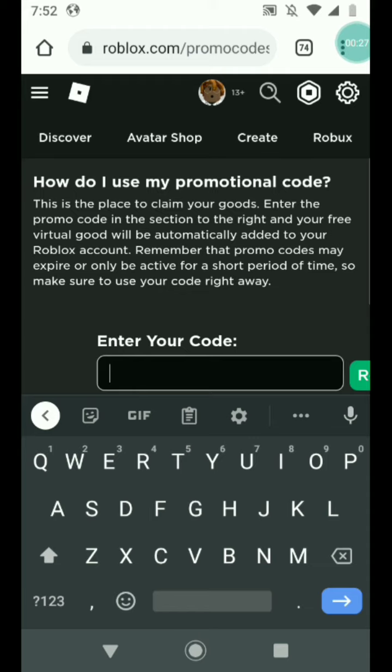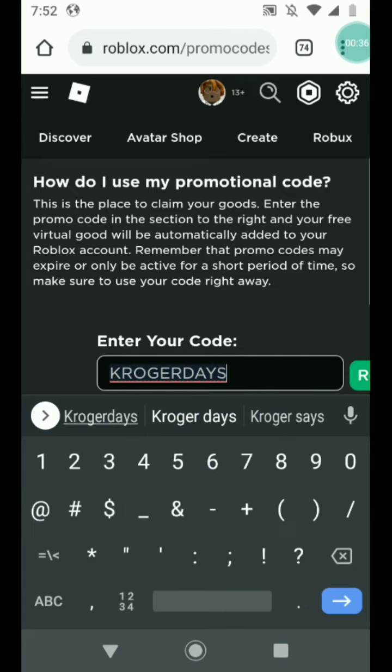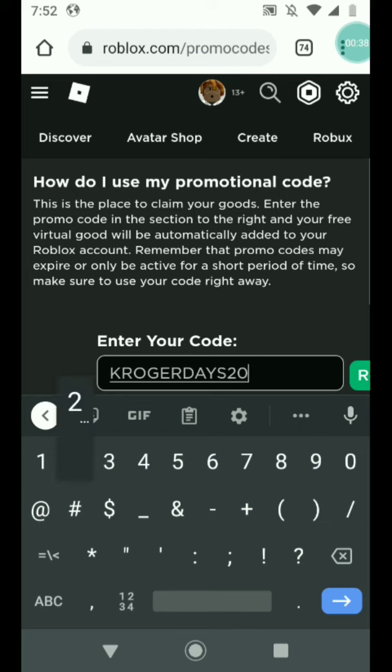But yeah, let's get back to the video. Paste it and do it yourself. So you basically want to type K-R-O-G-E-R-D-A-Y-S-2-0-2-1.